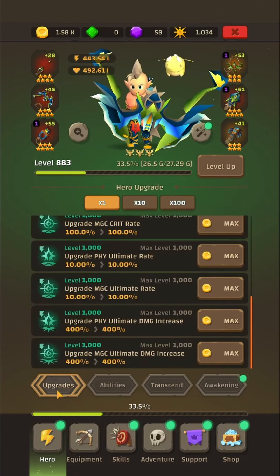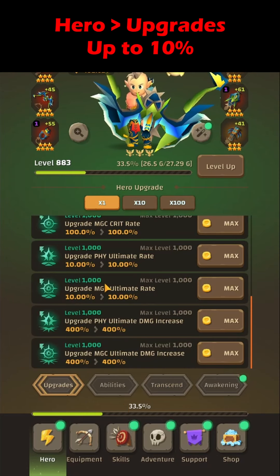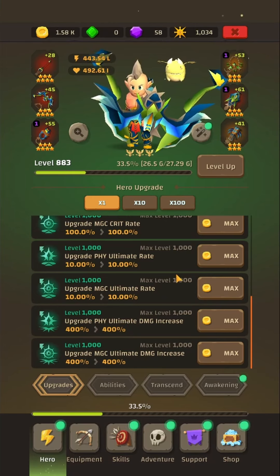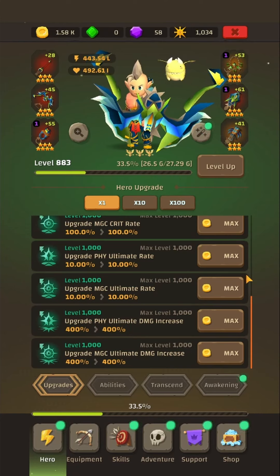Number one is going to be in Upgrades itself. By spending gold, either physical or magical as mentioned, if you upgrade it all the way to level 1000 you can squeeze out 10% of your final ultimate rate.